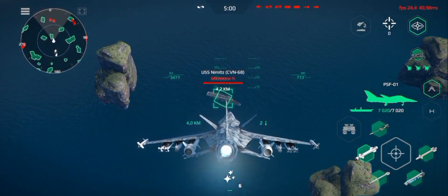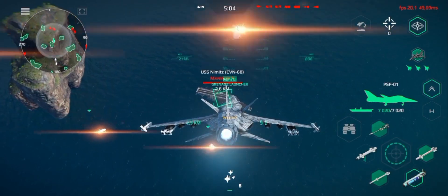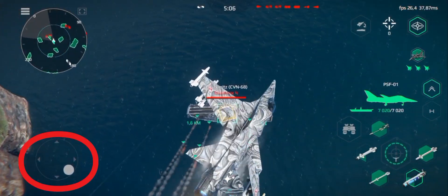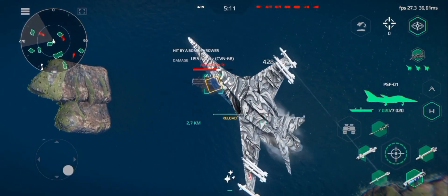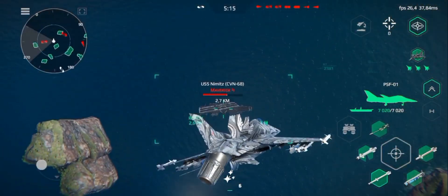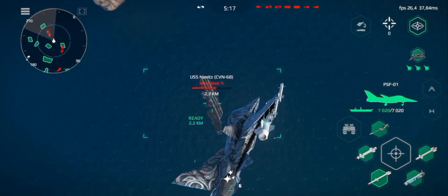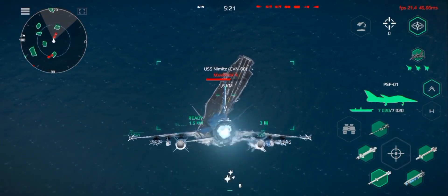The second maneuver is called the false turn back. Choose your target, go at maximum speed in a dive, turn up and right and the aircraft will do its job, then shoot again.